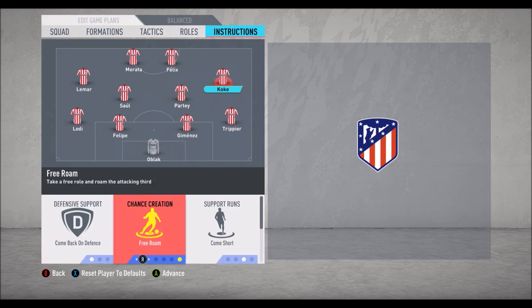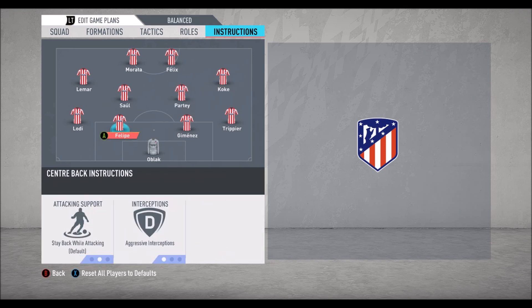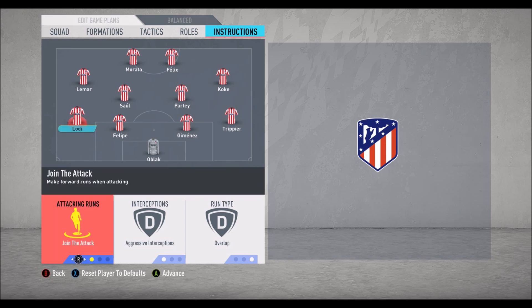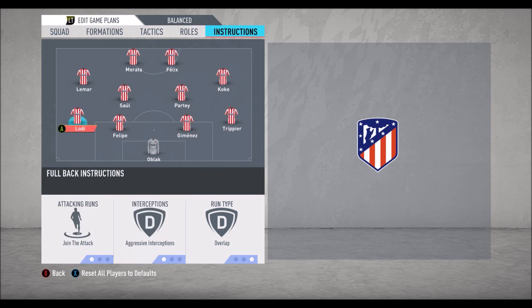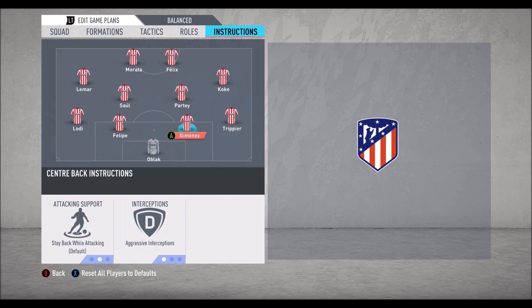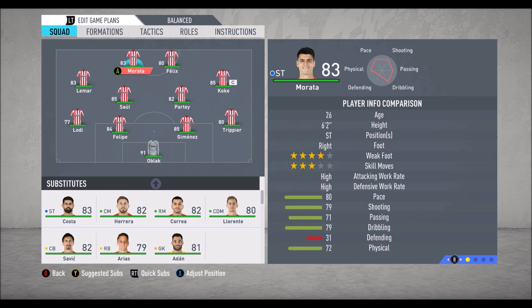We have Koke set to roam from position, as he is a wide playmaker — roam from position or even cut inside is a good instruction, plus aggressive interceptions. The two full backs both need to join the attack with aggressive interceptions — same applies for Trippier: join the attack and aggressive interceptions. The two central defenders also have aggressive interceptions. In goal, Oblak — nothing changed.